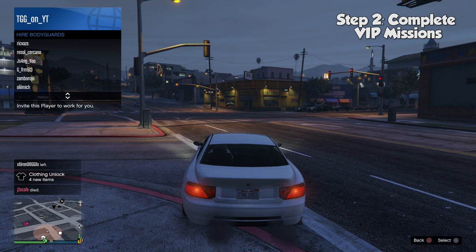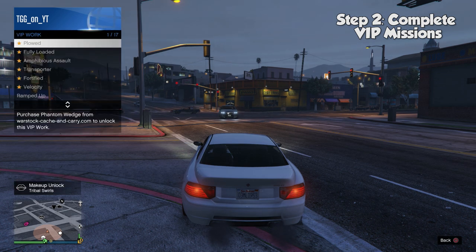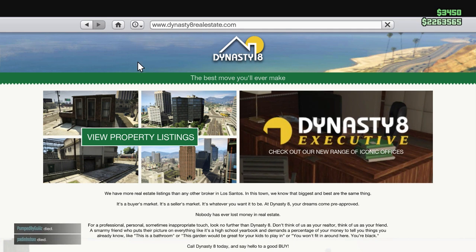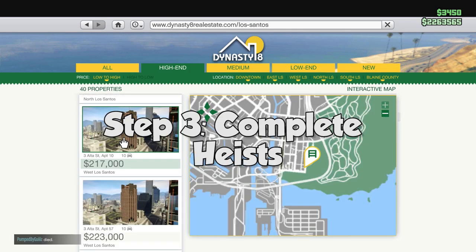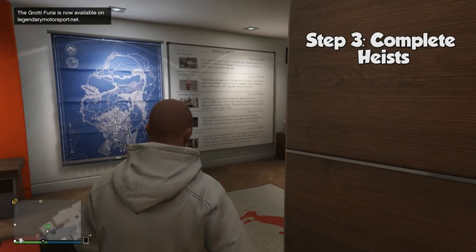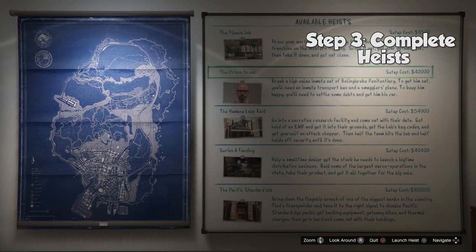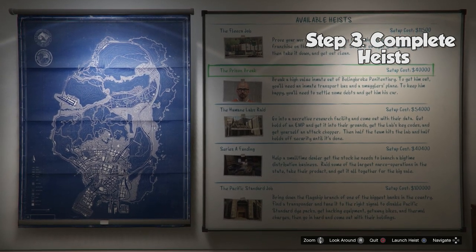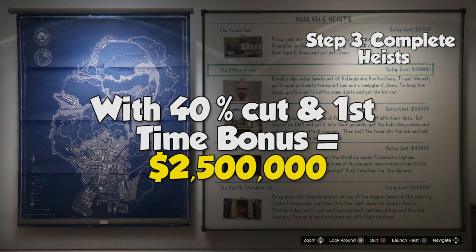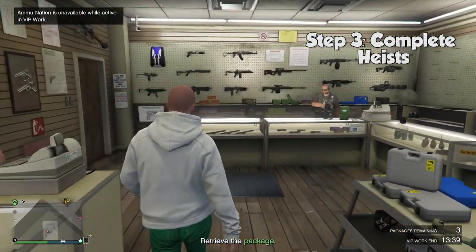Up until this point you've most likely been homeless, so go ahead and buy the Ultra Street apartment for $217,000. This apartment comes with a 10-car garage and because it's a high-end apartment, it's going to allow you to host heists, so now you can start earning some serious money. You can host heists by walking into your heist planning room and setting one up, and you're going to want to complete them all in order from top to bottom. After you complete all of the heists in order, you'll receive the money for completing them plus a first-time completion bonus. As the host, if you take 40% on all of those heists, you're going to end up with over $2.5 million. Before you do the heists though, head down to AmmuNation and grab some guns.